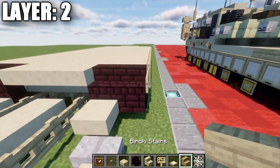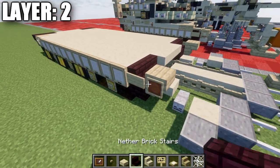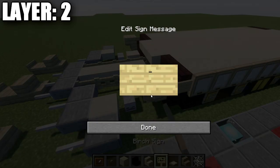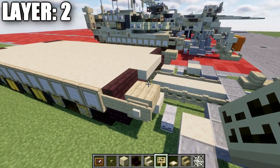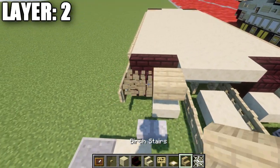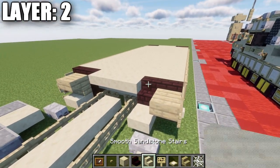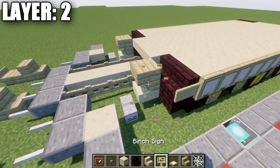For the front section, place a birchwood upside-down stair on top of the two outer narrow brick stairs. Place an item frame on the side, then a smooth sandstone block in the item frame — same thing on the other side. Java players can also place a birchwood sign on the side of that stair. Actually, this is going to be moved one block in — go ahead and move these stairs one more block inwards and they'll be good to go.